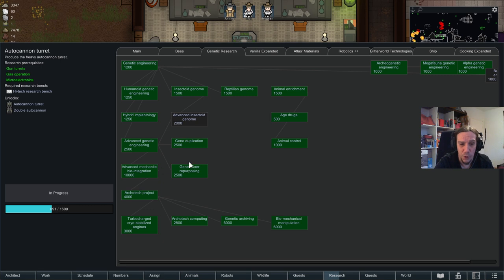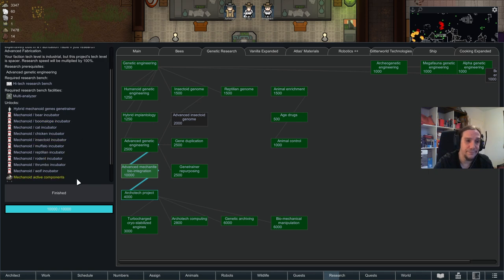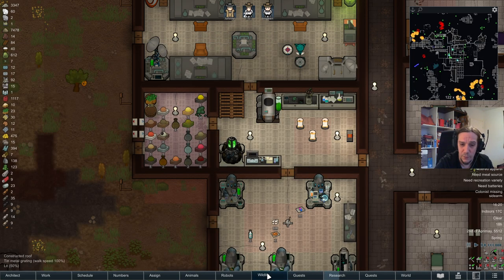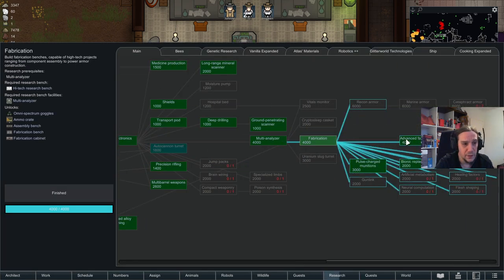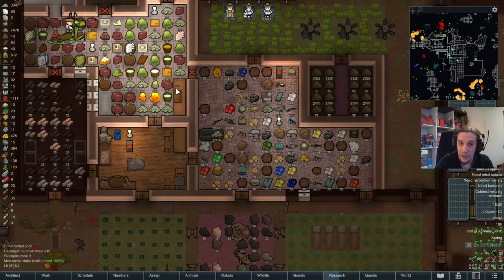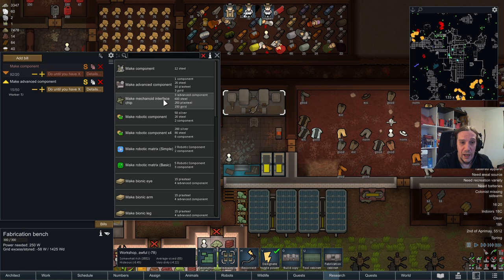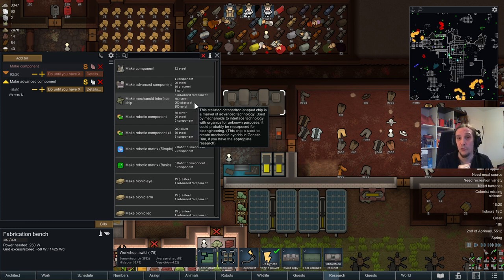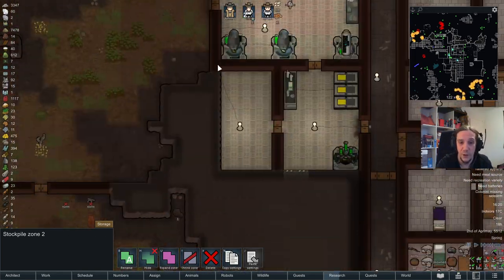Only one more thing: if you want to go for mechanoid combos, you will need a certain item which comes with the Genetic Rim mod — that's the mechanoid interface chip. You'll need one of those to actually create a hybrid out of mechanoids, and as you can see, mechanoid interface chips cost a ton of materials. So if you ever loot those from your enemies — sometimes mechanoids drop these — keep them. Don't waste them away.